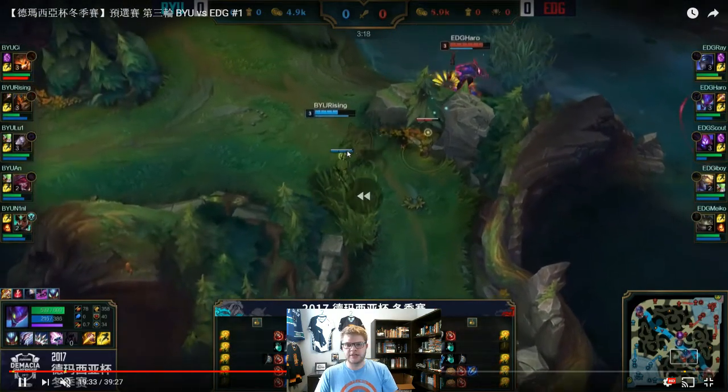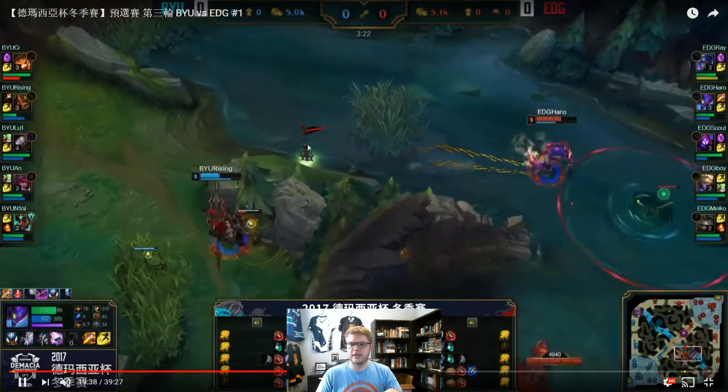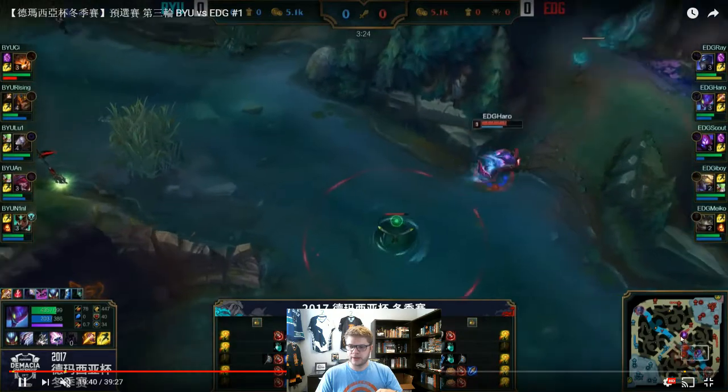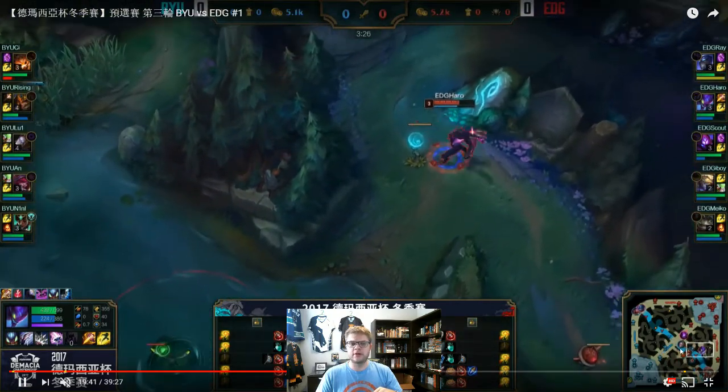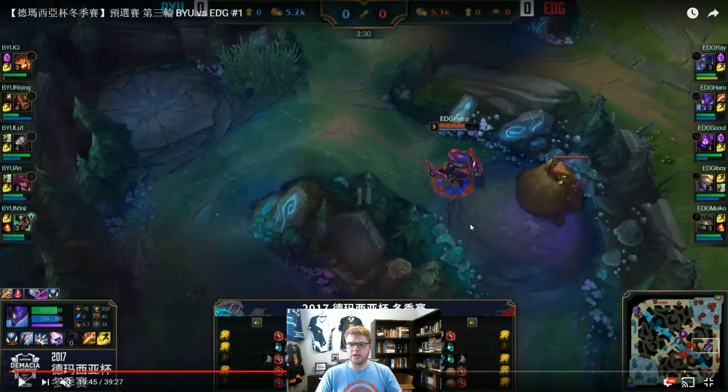BYU do get some control back of this bottom side. Orianna gets priority over Malzahar, can rotate into the river and support Jarvan, and Kha'Zix can't do anything in the river that he wanted to do. This is smart of BYU — Jarvan being back there, using that mid lane control, getting control of the river. But here's what I would call the second mistake, or maybe really the only mistake, as this is where it gets really interesting.